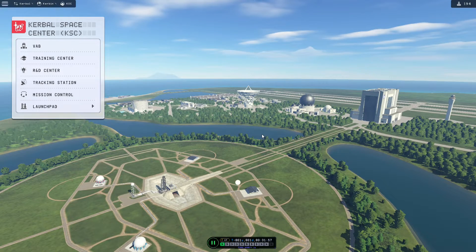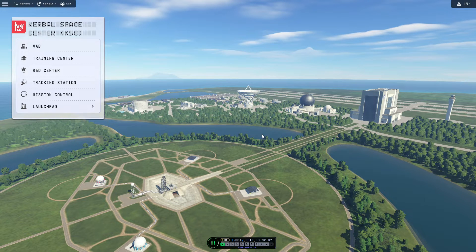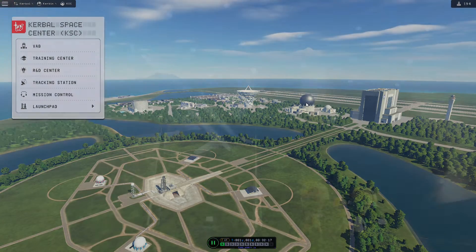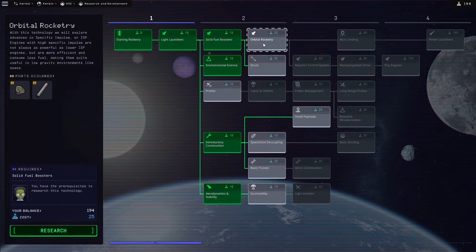Hello and welcome to part two of this Kerbal Space Programme 2 series for the For Science update. In this video we are going to do our first orbital launch including building the rocket. We earned 194 science in the last video, which means we need to spend some of that before we can build our next rocket, so first we're going to get the orbital rocketry tech which will give us the Terrier engine.